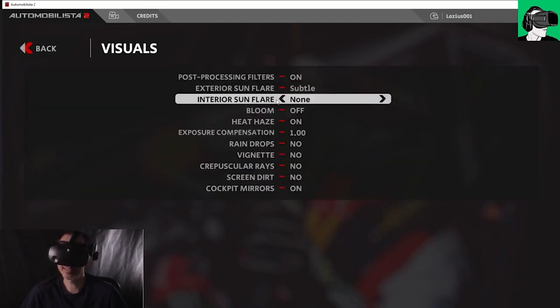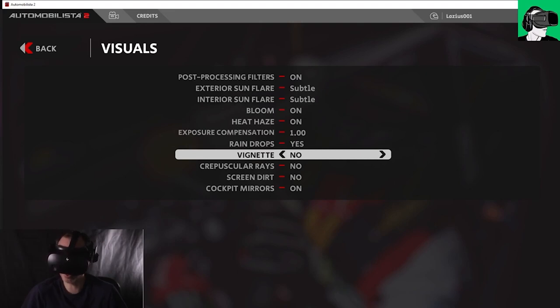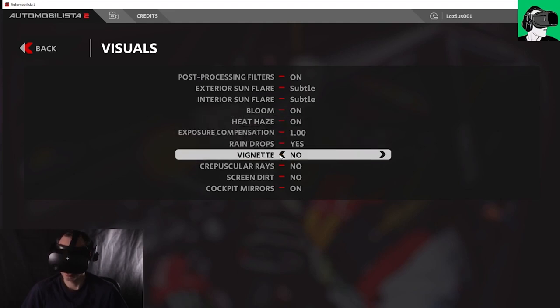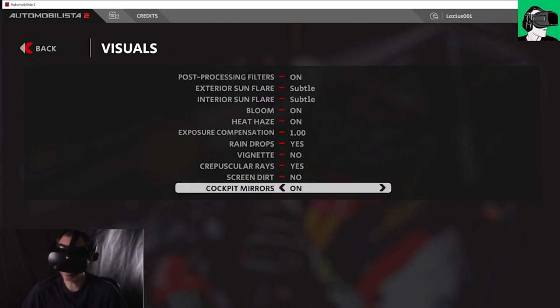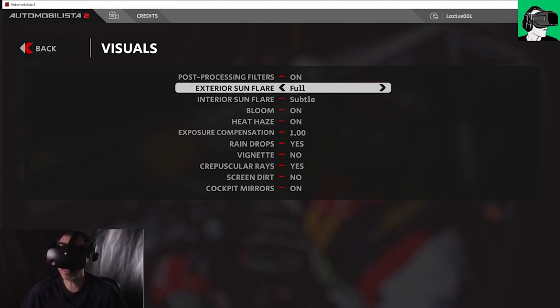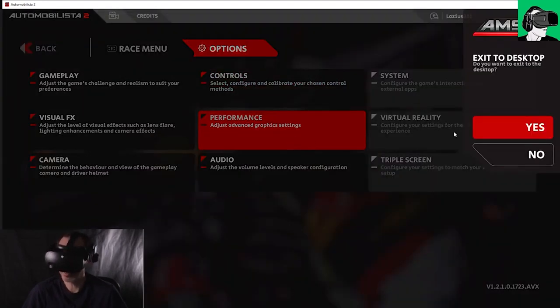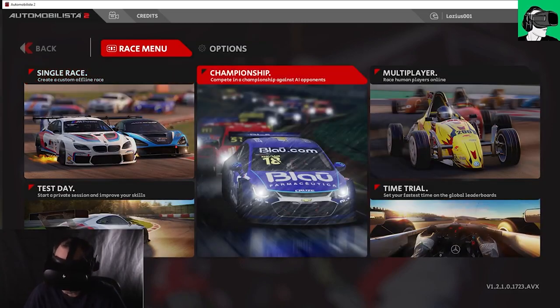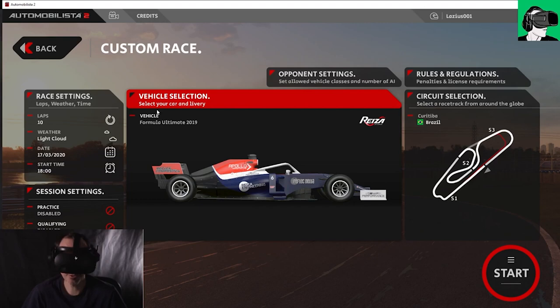In visual effects: post processing on, interior sunflare on, subtle bloom on, heat haze on, raindrops yes, vignette no — we want full screen. Crepuscular rays yes, screen dirt no, cockpit mirror yes. Exterior sunflare set to subtle so we're not blinded. Effectively we've now put all the settings to maximum. There will be some frame drops here and there, but ultimately it will work. Let's do a single race.